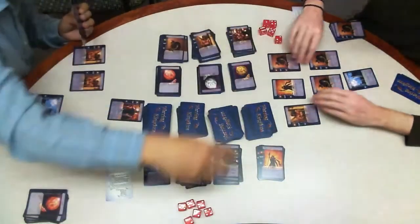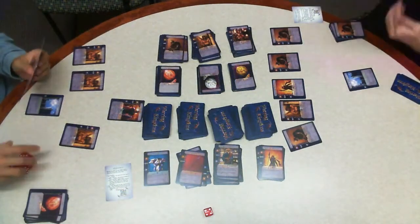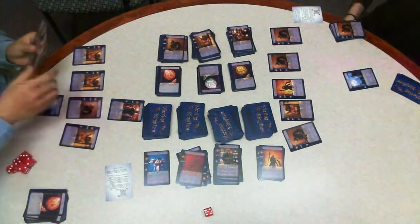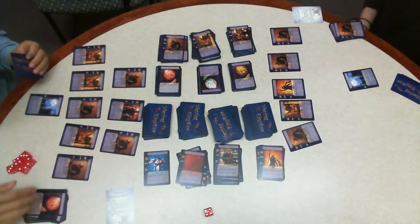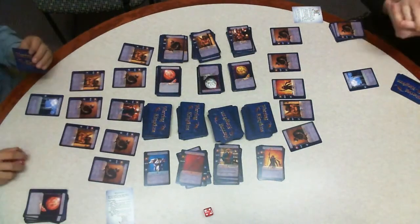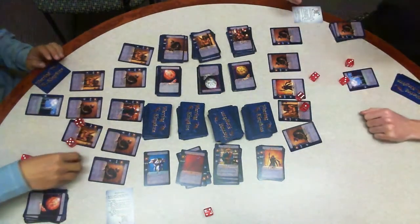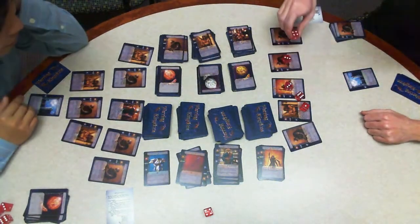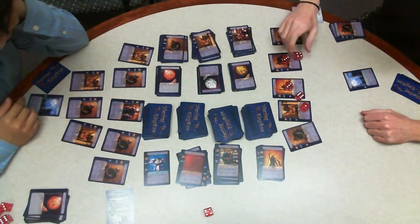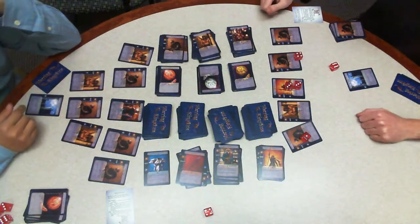In combat, after each player has organized their offensive and defensive forces, both players roll five dice. These dice determine which of their army's units have attacked. A one indicates the unit on your leftmost side has struck, a two indicates the unit just to its right, a three your center unit, and so on. Due to the traitor, all of Harry's units deal zero damage so his dice don't have any effect.